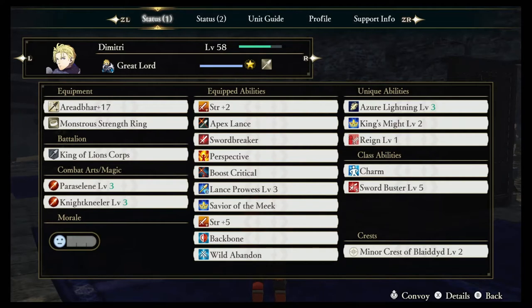To start off, we're going to discuss his class first. The best class we recommend using for Dimitri in Three Hopes is his unique class, Great Lord. The way Great Lord works is it basically improves Dimitri's prowess with the lance, helps him deal more damage, and gives him a unique ability to throw lances at enemies who are far away.